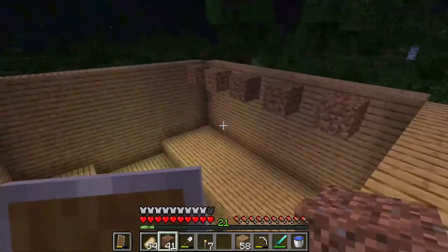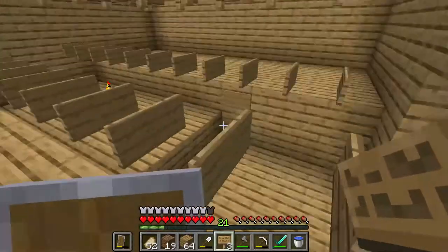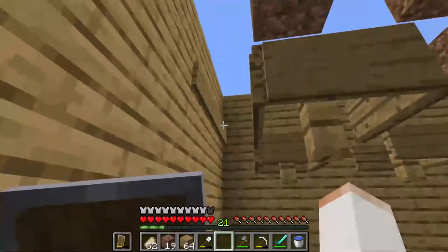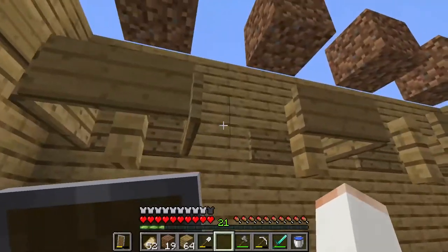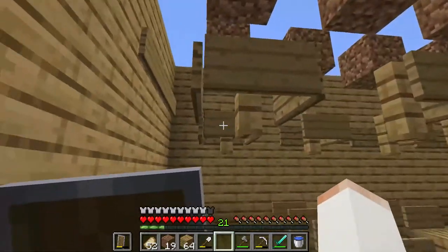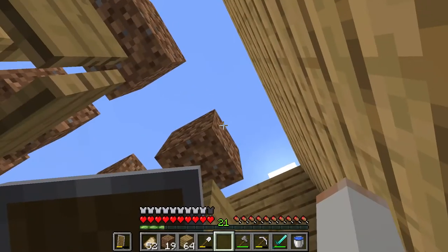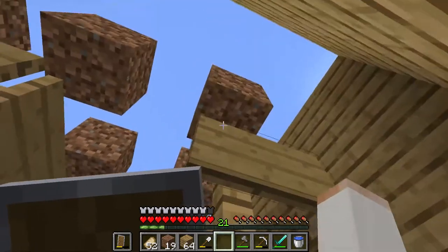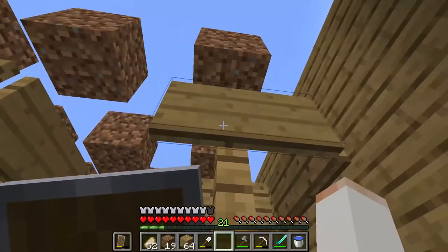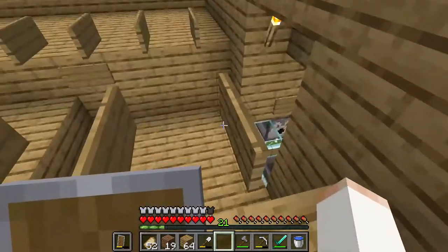I've placed a lot of signs and I'm running out of wood. I still have to place rows of signs along up there, in each of the gaps between the rows of fences, and a few more between the fence posts. Each fence post is where two cows will be. There are half-slabs on top to stop the cows getting out, and the flowing water means that babies - small enough to get out - will be pushed out and fall down into the water streams below.